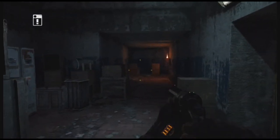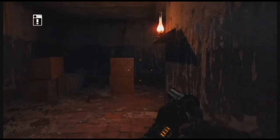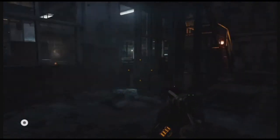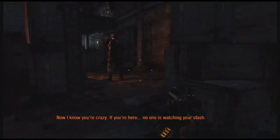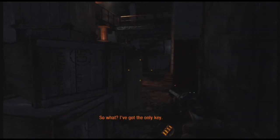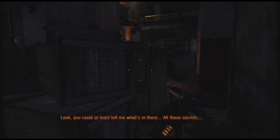Alright, so first things first, after that little cutscene, you're going to want to go stealth — that's kind of mission critical at this point. You can feel free to turn the lights off if you want; it's definitely not necessary, but I felt better about doing it. Essentially, keep an eye on your watch to make sure that the little blue light isn't on above the time. If the blue light is not there, that means you're in stealth and they can't see you, which is always important.